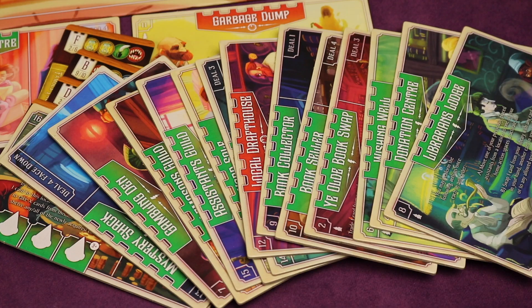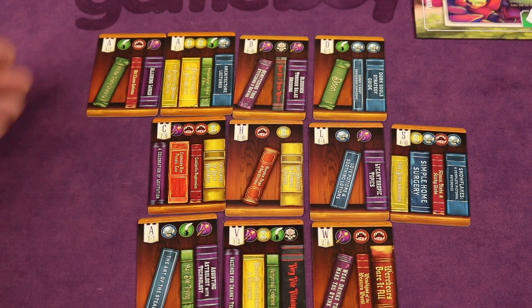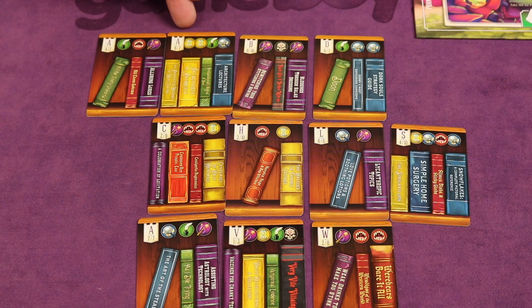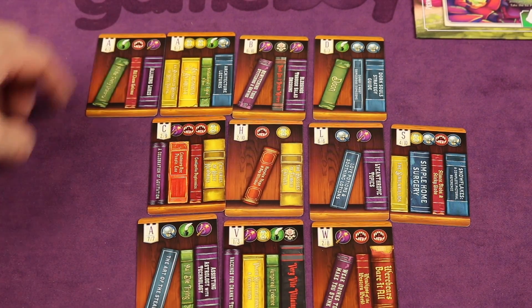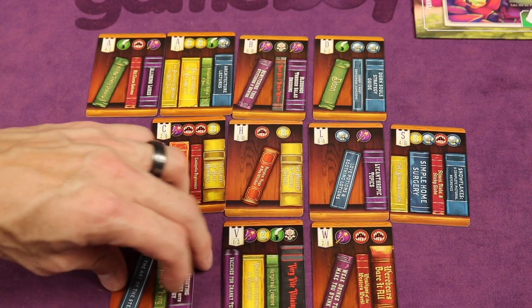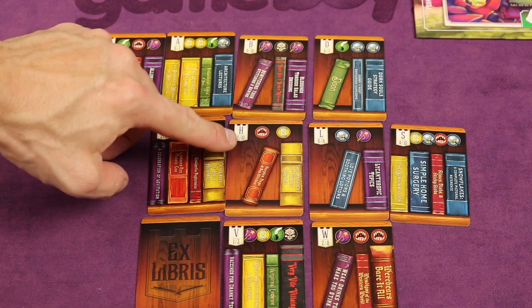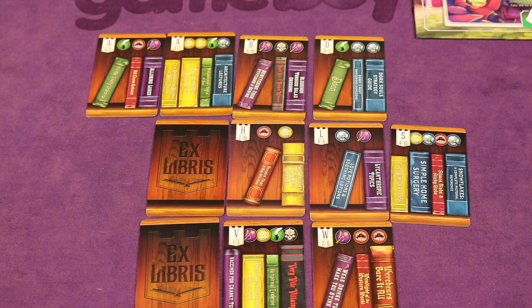The game continues until any one player has between 12 and 16 cards in their library, depending on player count — with two players it's 16 cards. When the game ends, each player has the player next to them check that everything is in order. If it's the same letter, as long as the numbers go in order you're good — A4, A6 is fine. Cards that are out of order get flipped face down and won't score. The game comes with a large dry-erase board for checking alphabetical order and tracking scoring.